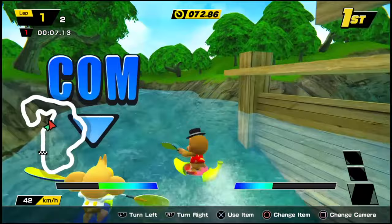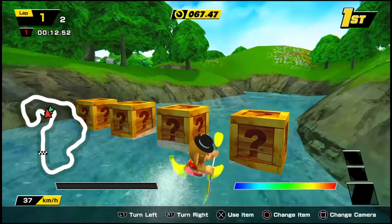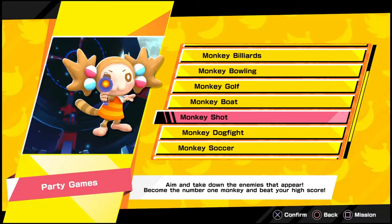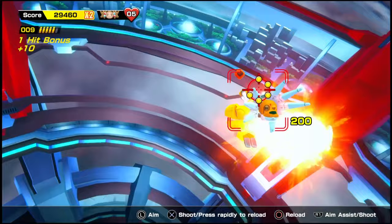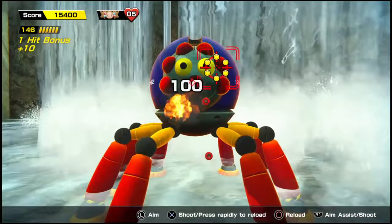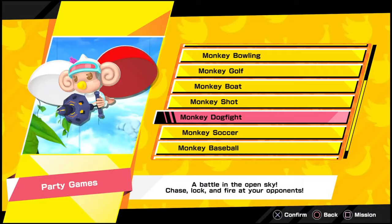Monkey Boat — like Monkey Race, you have a Grand Prix mode racing on all three tracks. You control the boat by tapping the shoulder buttons, and the controls feel great. Monkey Shot is a good old arcade shooter where each round gets more difficult, especially the boss the Black Monkey, who shields itself and shoots a high amount of homing projectiles. Other bosses include a weird spider and an octopus with a pot on its head. I love this minigame because it reminds me of old arcade games.